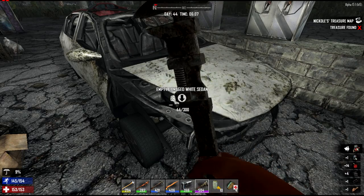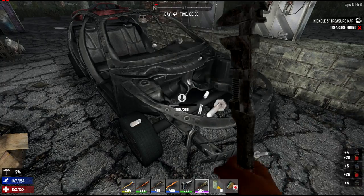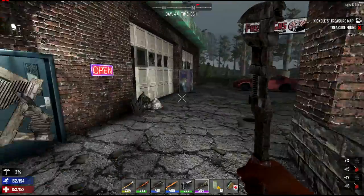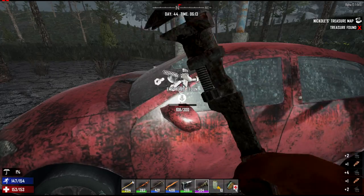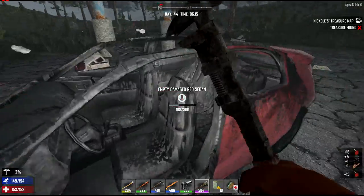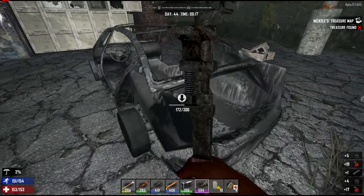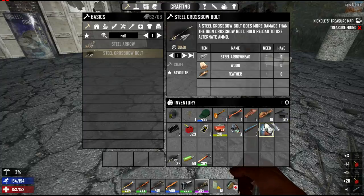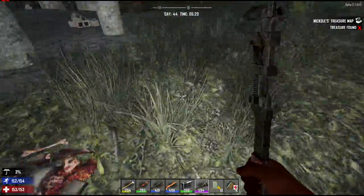Trying to get some batteries today, some engines. I don't really need engines that bad, but it'd be good to have a really nice one whenever I'm actually able to make my minibike. No gas — they have not respawned the loot here. So that's what we're doing today. Plus I want to get some batteries to make some spotlights. I'm going to need more lighting around the base. Right now I've got a few torches. We'll also get a bunch of electronic components and stuff like that, get some iron. I need iron to upgrade spikes and stuff like that.